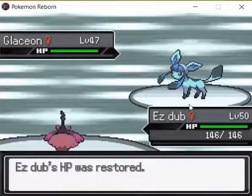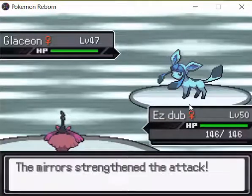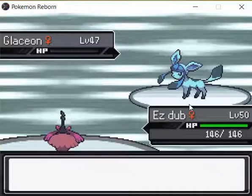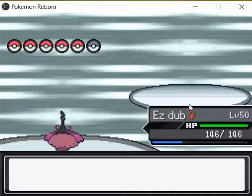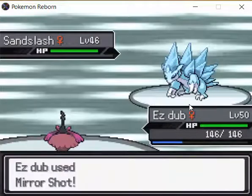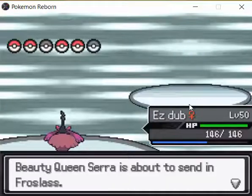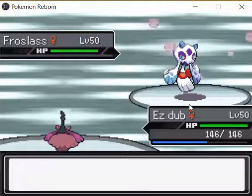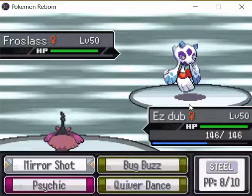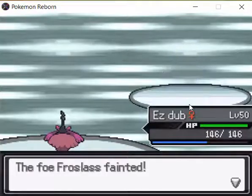I'm just going to start attacking because I don't think it matters. Mirror Shot! Cool animation. That's one. Sand Slash. Mirror Shot again. And that's two. Frost Slash. This also has a bunch of evasion stuff but it doesn't matter, because Mirror Shot always hits in the Mirror Arena. So it's fine.